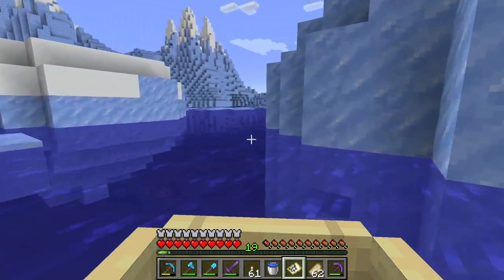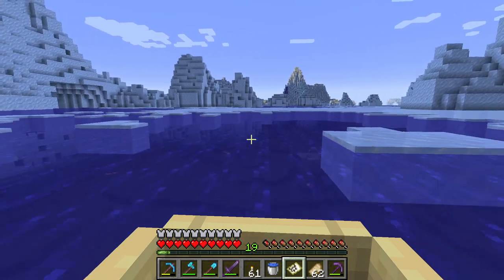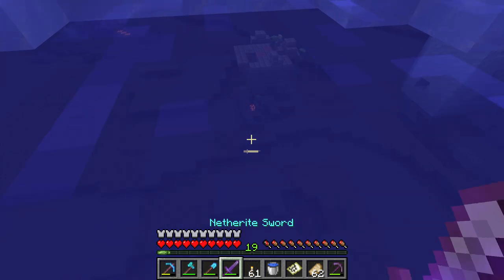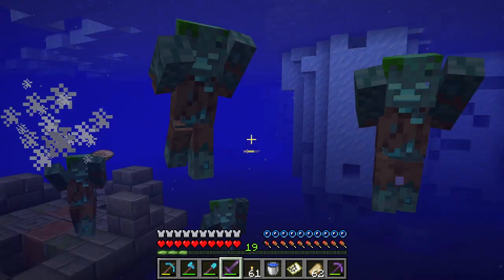I want to show you a way to get a nautilus shell in Minecraft. You have to find a drowned zombie and look at him — he will be holding a nautilus shell.